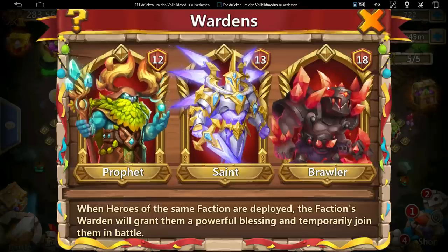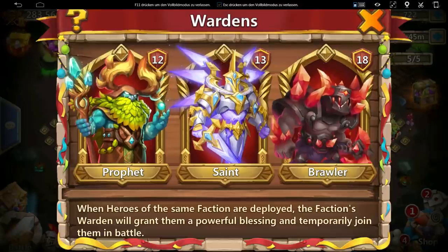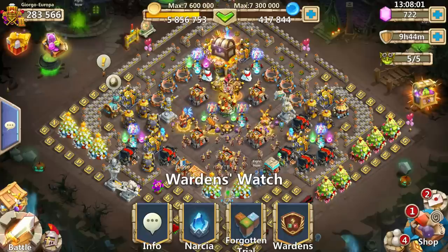On Lost Battlefield it works differently — you need three heroes of one warden and the other two from different wardens. For example, three Saint warden heroes and two Prophet warden heroes, or three Saint heroes with one Prophet and one Brawler.